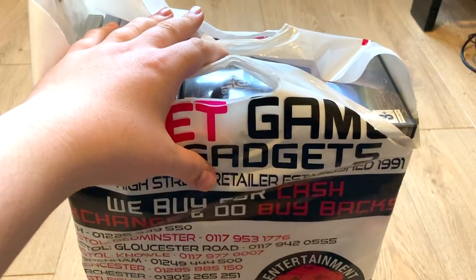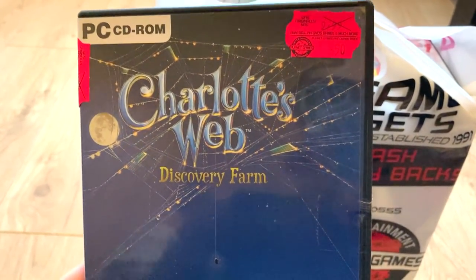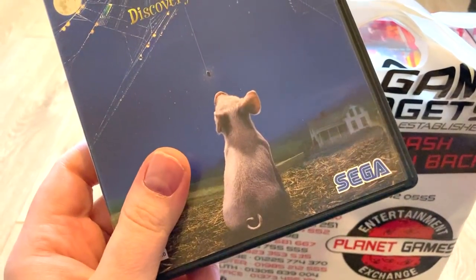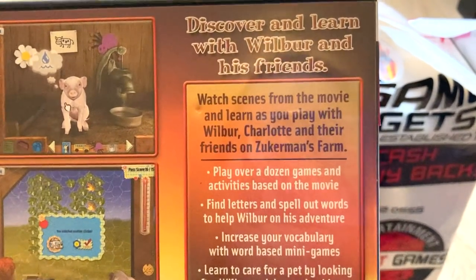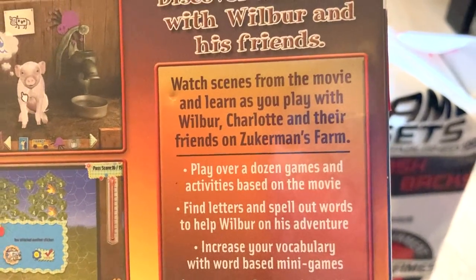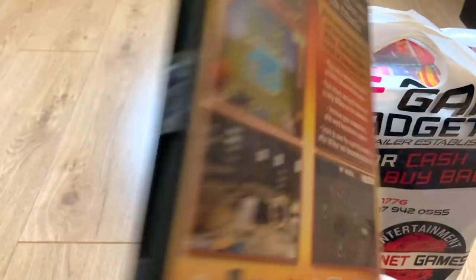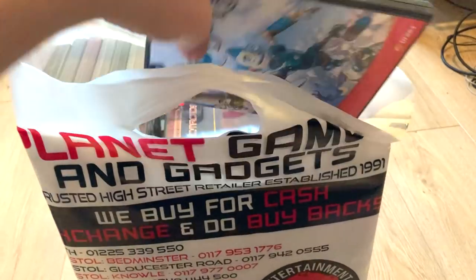I thought we could do a little mystery unboxing because these are always fun. The first game is Charlotte's Web Discovery Farm. I'm pretty sure it was made by Blast, not Sega — that's slightly surprising. 'Discover and learn with Wilbur and his friends, watch scenes from the movie.' I always get mixed up between this and Babe — I think they're basically the same. I've never seen Charlotte's Web. It looks like a kids' minigame collection, so not for me.